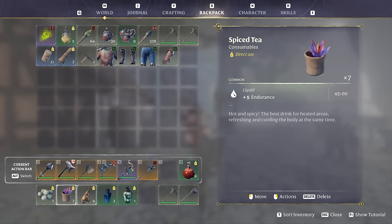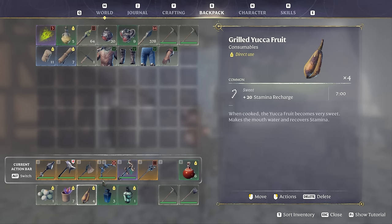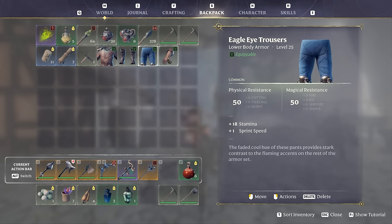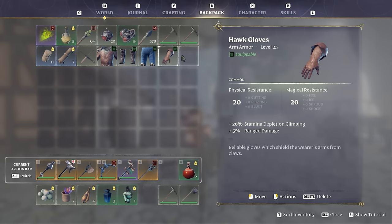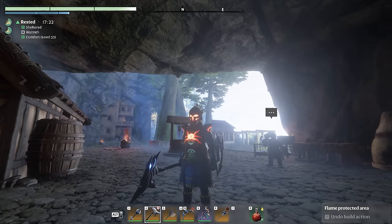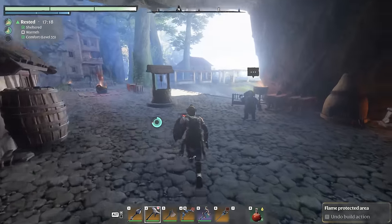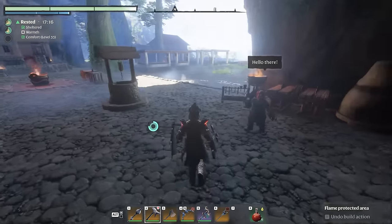My personal preference is doing it with eggs, spice tea, and grilled yucca fruit. Also, if you have them available, the hog chest, eagle eye boots, eagle eye trousers, and hog gloves all help you get good long glides as well as climbing.